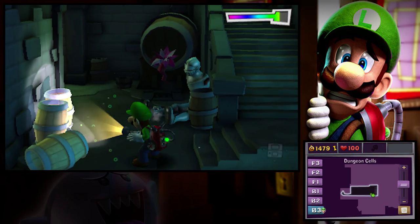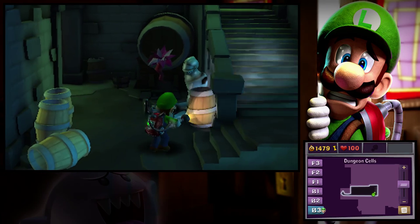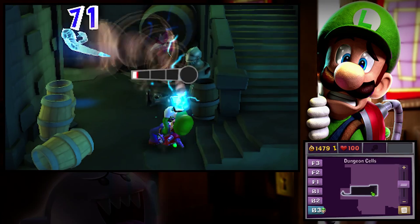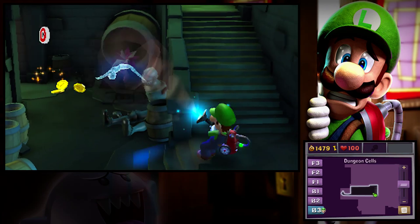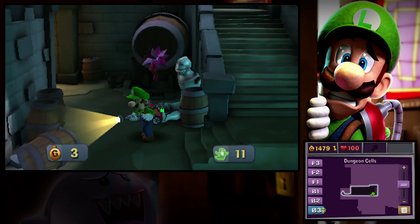There seems to be things moving around in here, which I do not appreciate. It's one of you guys — come here. You have 75 HP, a lot more than the normal 15 they have, but still not really a challenge for us. I'm only going to get three coins out of it.